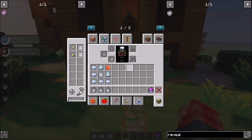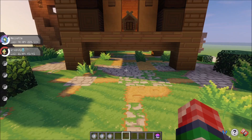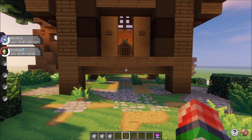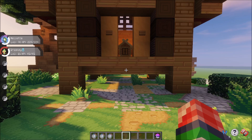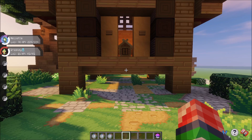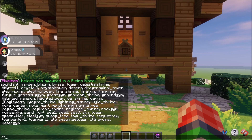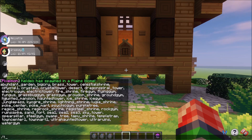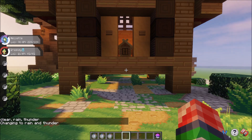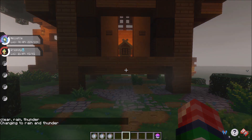I just wanted to give you guys a little FYI on how that works out - you can craft the Reveal Glass. Once we have the Reveal Glass we should be able to spawn these guys in. However, it does require a special weather condition. We need to set the weather to a thunderstorm - it has to be a thunderstorm. So use the command: weather thunder. Once the thunderstorm comes in, we should be able to spawn in these guys.